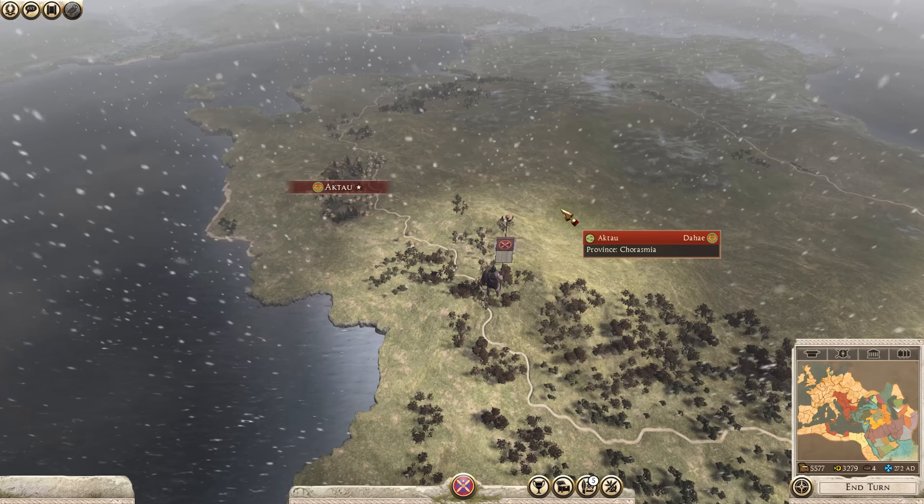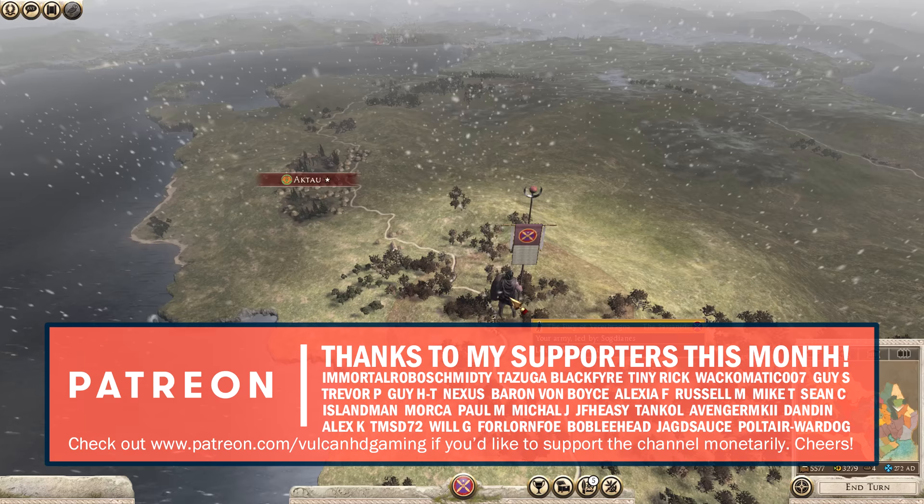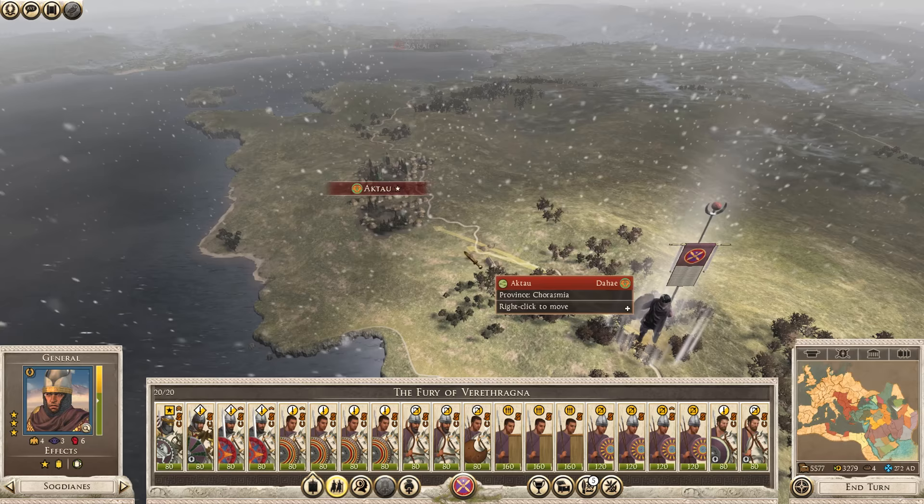Hello guys, and welcome to episode 6 of my Total War Rome 2 playthrough, playing as the Sassanids on very hard difficulty. This is Empire Divided, and today we're going to be moving with the Fury of Verethragna towards Actau, hoping there isn't a huge army here. We have the movement points to do it this turn, so let's go ahead and do so.